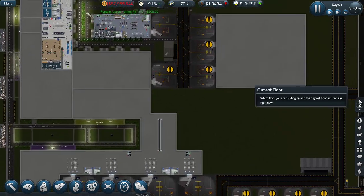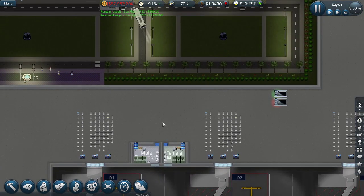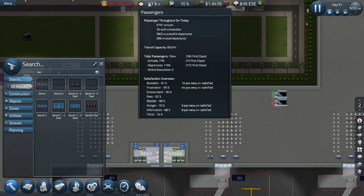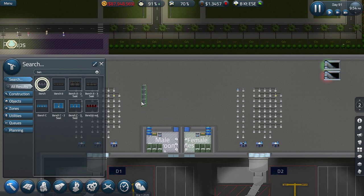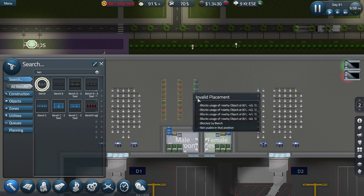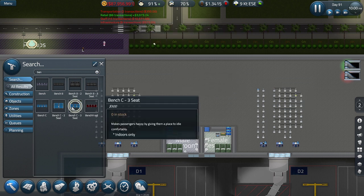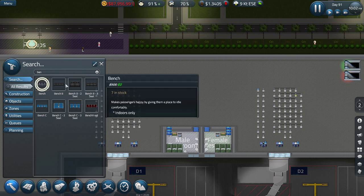The third floor of Terminal C is going to be interesting - I'm not going to say just yet but trust me. Let's get some benches here because happiness usually goes down because of waiting. Let's get some benches - not bananas, something I almost typed. We don't have the walking stuff anymore, so I'm going to give you guys one, two, three, four spaces - yeah that's fine.